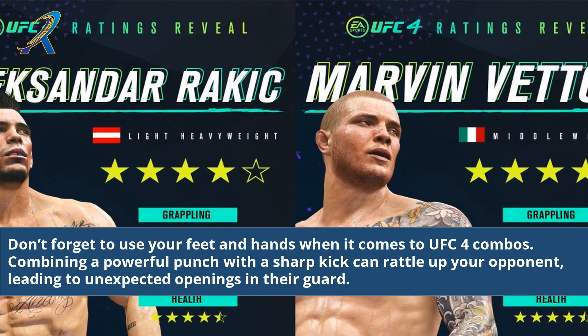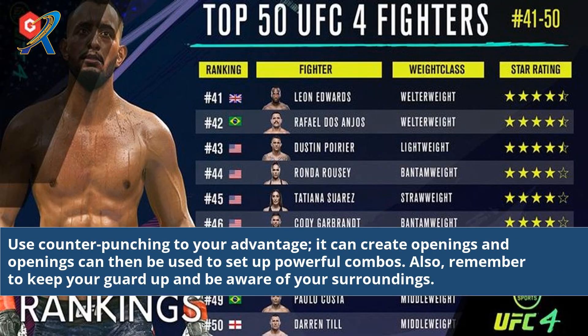Don't forget to use your feet and hands when it comes to UFC 4 combos. Combining a powerful punch with a sharp kick can rattle up your opponent, leading to unexpected openings in their guard. Use counter punching to your advantage — it can create openings that can then be used to set up powerful combos.